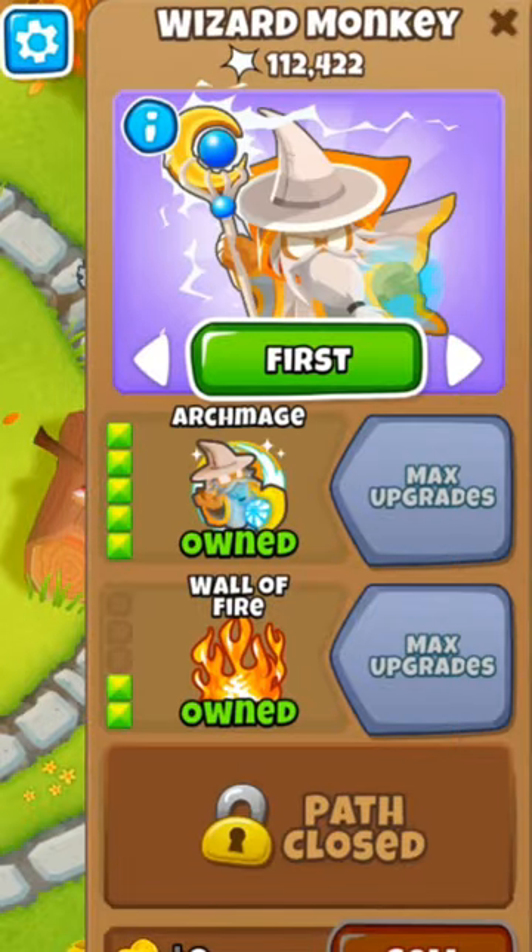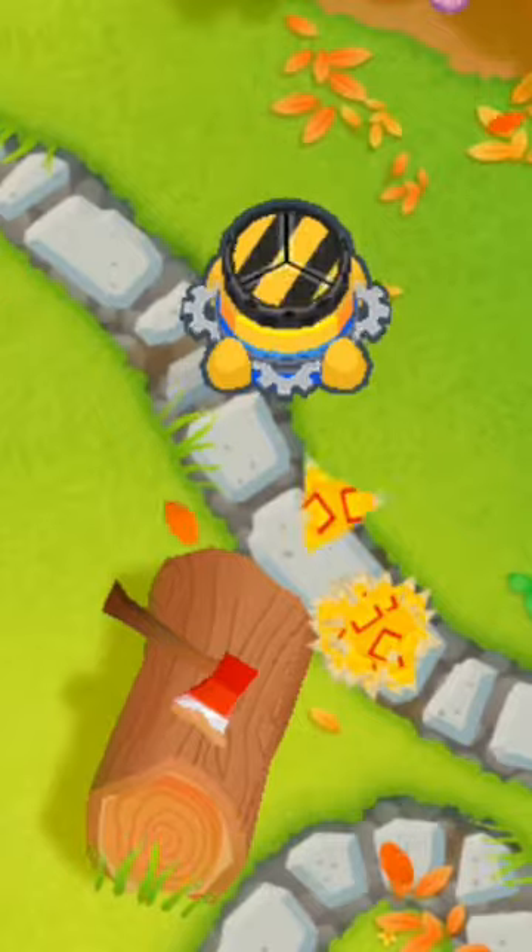Now upgrade your wizard to tier 5, and upgrade your spike factory to permaspike.